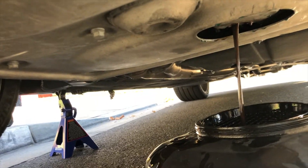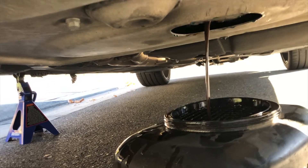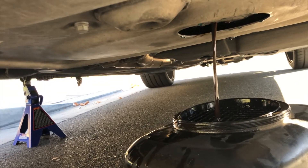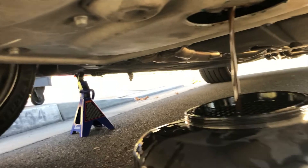Take a look at that oil, guys — looks like chocolate milk. If you don't know why that is, it's because the engine oil has coolant and fuel in it. That's why it looks all chocolatey like that.